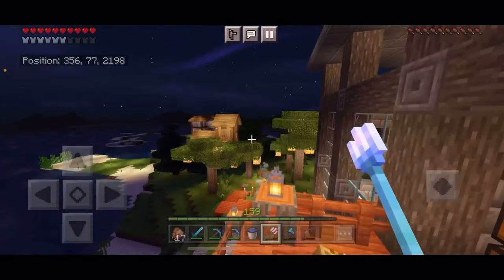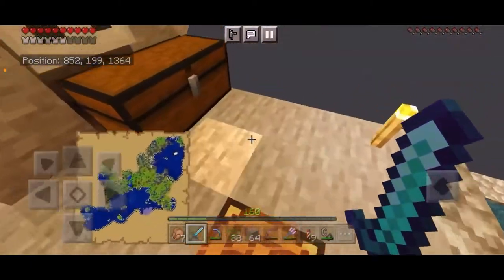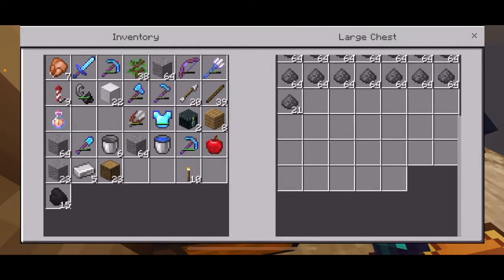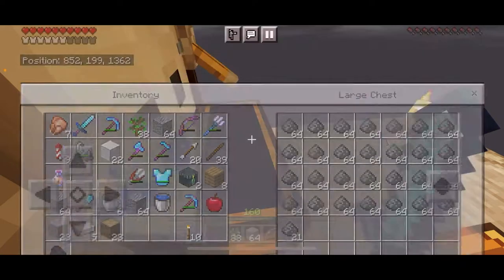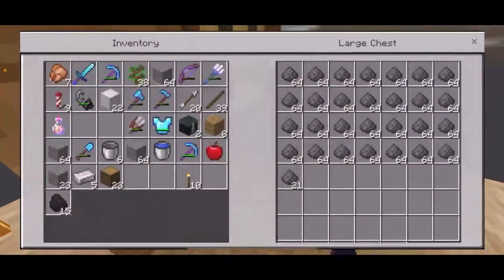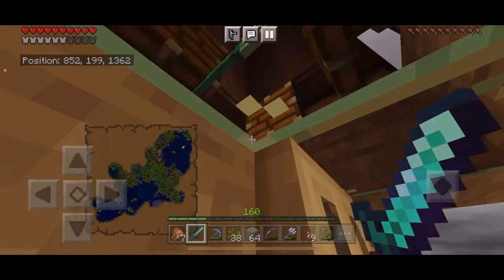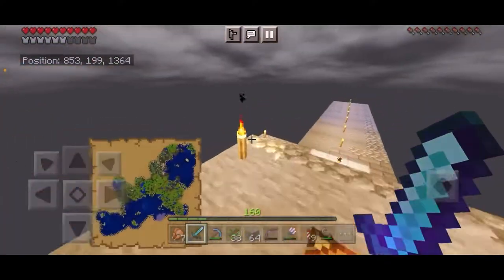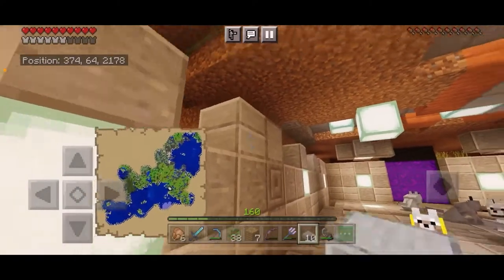I've been AFK for about 16 hours now and look at this - that's like half a double chest of gunpowder from this creeper farm. That is insane - I didn't even have to do anything and I now have gunpowder to last me forever. So that means in the next episode I'll be able to make a sugar cane farm so I can make rockets to fly literally everywhere. But for now I'd like to finish my dog farm, so let's get into that.